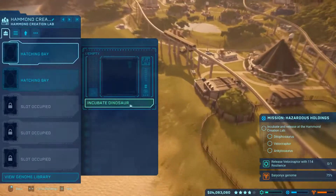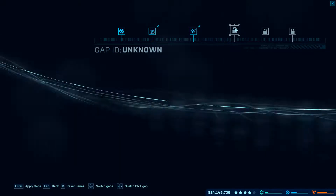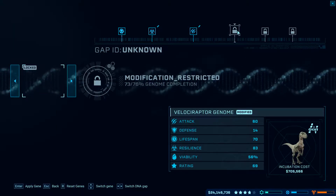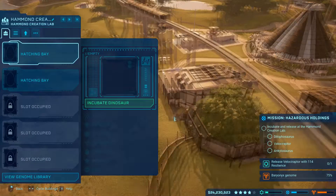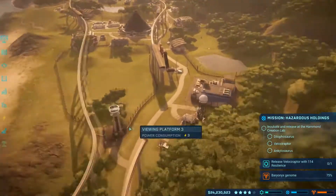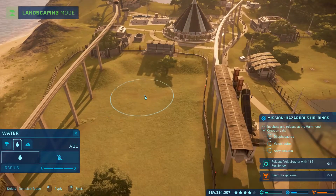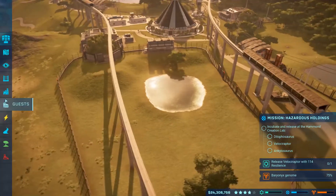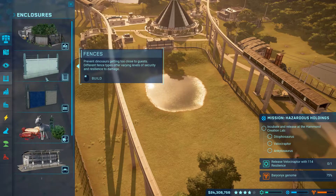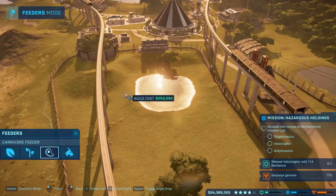Let's see — 114 resilience raptor. I thought we got far enough, guess not. Okay, still waiting on that. We gotta put water in here, finish the landscaping. Gonna have to put a feeder in here. We'll just do this carnivore one for now.